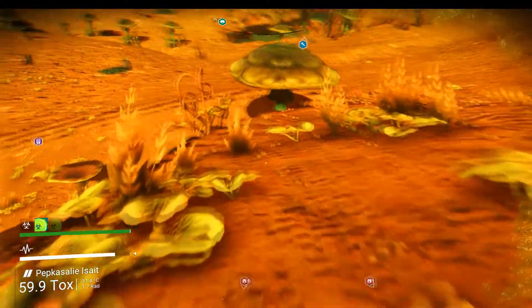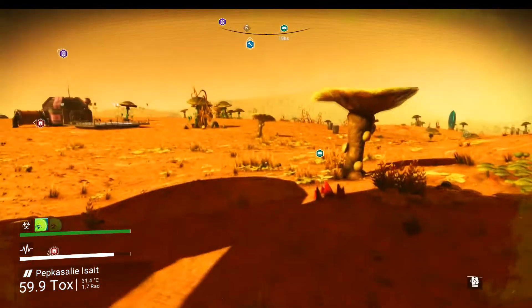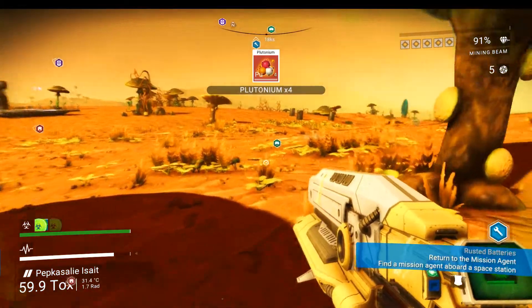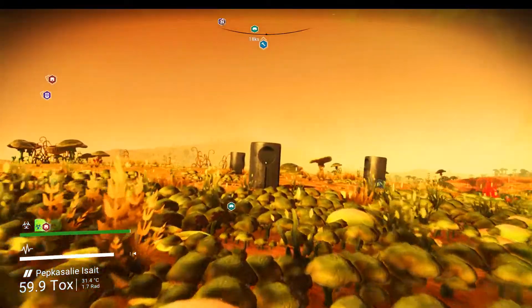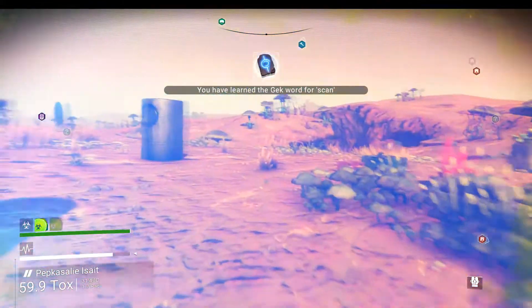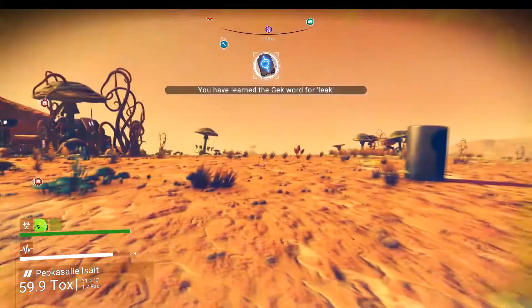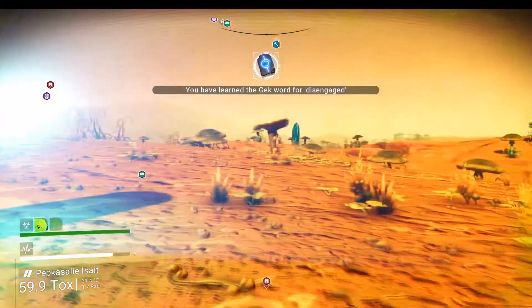I'm just about to walk off the edge of a cliff — I'll remember not to get myself killed that time. Let's go and get the knowledge stones. I'm beginning to understand what Phil Silvers is saying about how rich these planets are and how you can make money and accumulate stuff. We haven't actually had a storm either — famous last words.